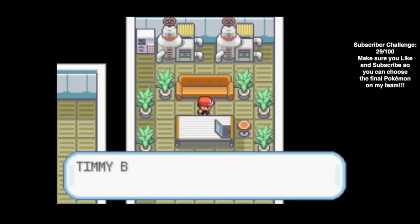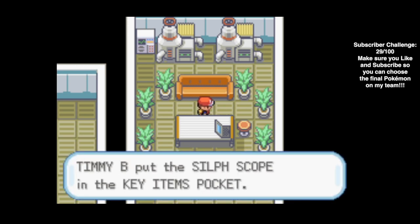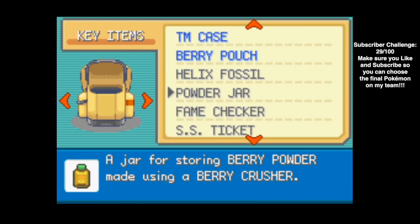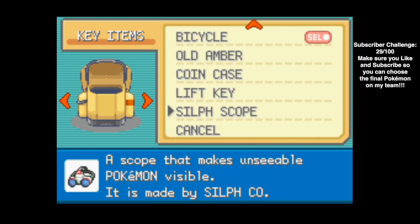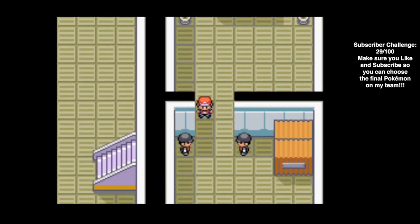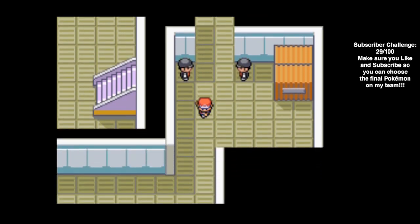We got the Silph Scope. What the Silph Scope does - it's a key item, obviously, because it's very key. It's a scope that makes unseeable Pokemon visible, such as ghosts. Speaking of the Silph Scope and ghosts, this will end our episode today.